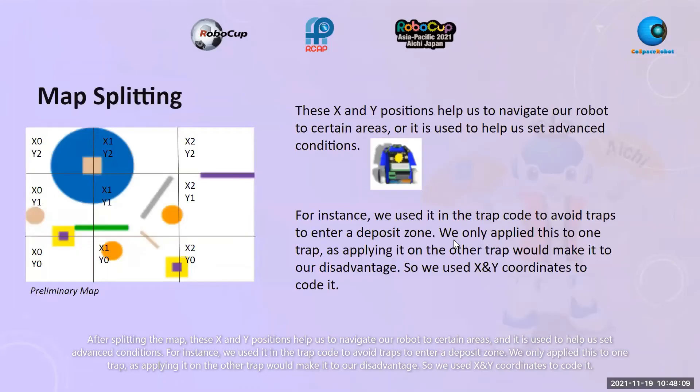After splitting the map, these X and Y coordinates help us navigate our robot to certain areas and set advanced conditions efficiently. For instance, we used it in the trap code to avoid traps when entering a deposit zone. We only apply this to one trap, as applying it to the other trap would be to our disadvantage, so we use X and Y coordinates to code it.